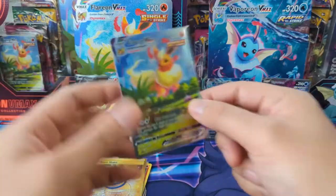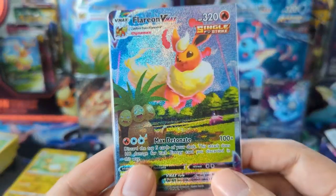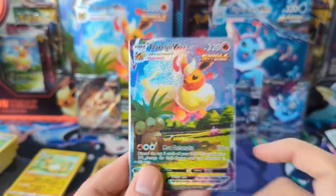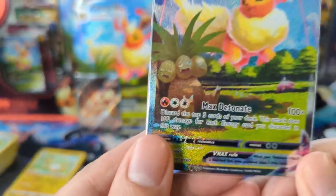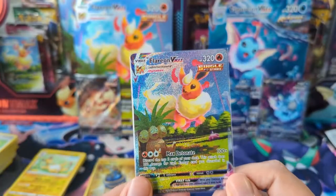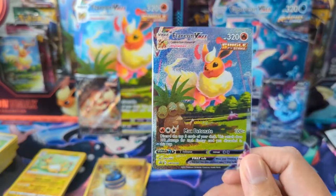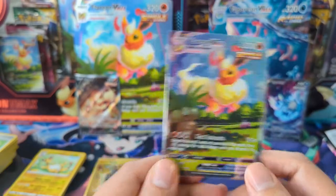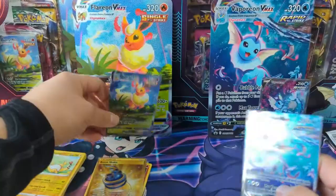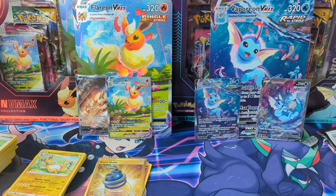We'll just end the video with these two beautiful cards. By the way, I absolutely love — I think the Flareon one is better. I just love this Exeggutor; he always has like a derpy face but he's scared — he's a Pokemon and there is a giant Flareon in the background, so yeah, I'd be worried too. As always guys, thanks for watching — be sure to like and subscribe if you're not already. I'm OneEternal and I'll catch you all next time, peace.